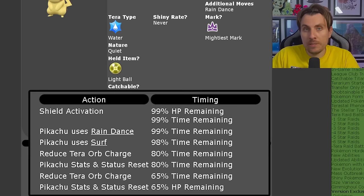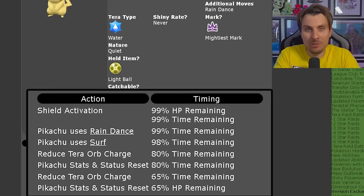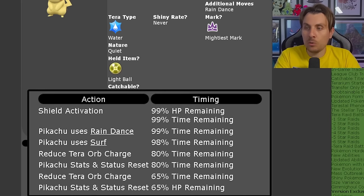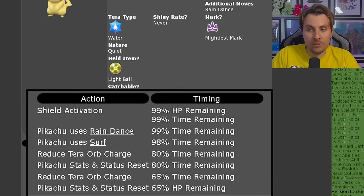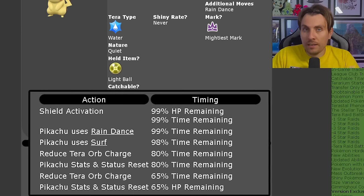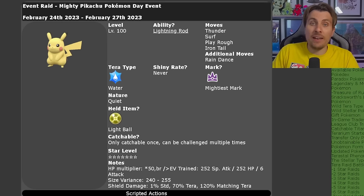At 80% it also resets its stat drops, so don't rely on moves like Fake Tears, Screech, Acid Spray, or Apple Acid — they'll be negated early on. It reduces your Terror Orb charge again at 65% and resets stat drops one final time at 65% as well. Importantly, it never reduces our own stat boosts or our abilities, so once we're set up we're good to go. If you have the Knock Off TM from the Teal Mask DLC, use it early to remove the Light Ball — that makes Pikachu far less threatening going forward.